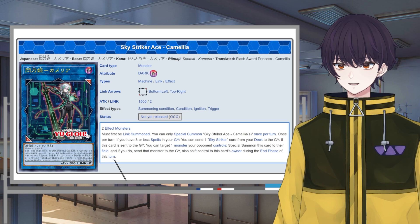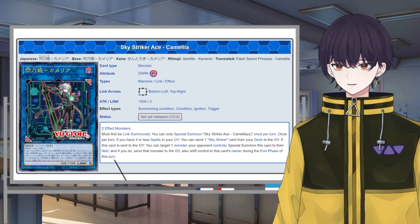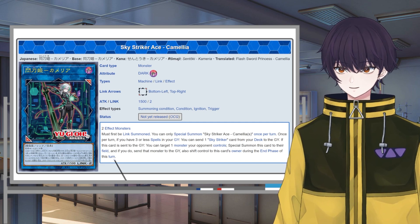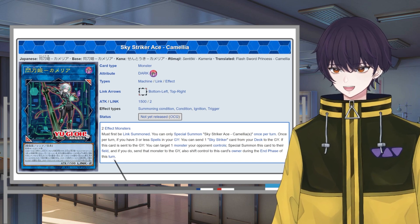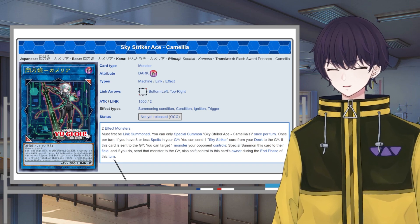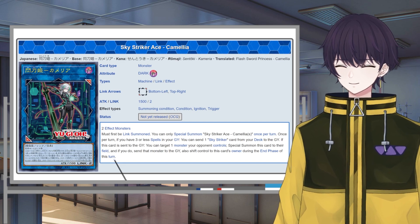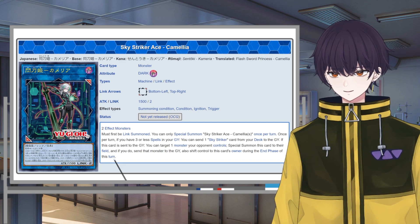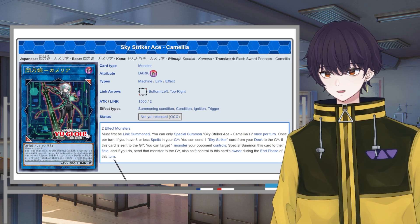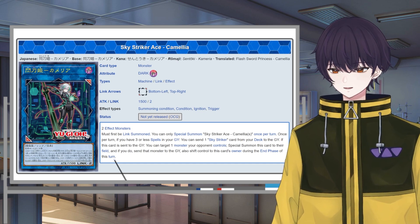You might even notice this effect isn't once per turn. You might think you can wipe an entire board by sacrificing Camellia in battle running into something stronger, then reviving Ray from the graveyard, crashing Ray into Camellia, and reviving Camellia again to remove another threat. Sadly, she doesn't work that way because Camellia can only be special summoned once per turn. And the second part of her effect specifies that you are the one special summoning her, so Camellia's second effect is actually absolutely useless on the turn you Link Summon her.